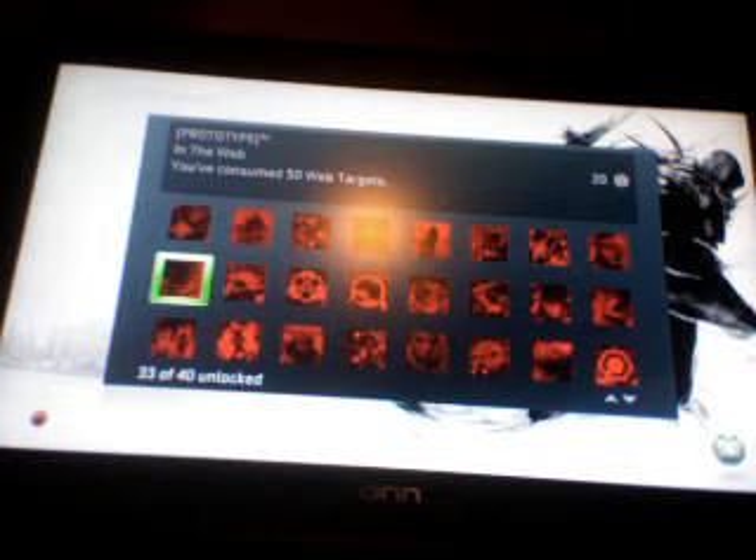Speed Bumps is a fun achievement to get — just run over plenty of characters. When you're in the Karen Parker mission, try and get it there. Or you can do it like me and just get a tank and keep going around the city on the roads and run over 500 people until you get the achievement.